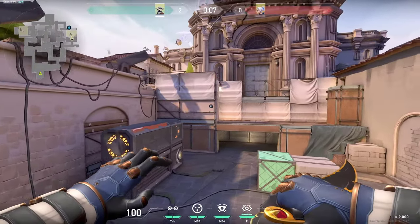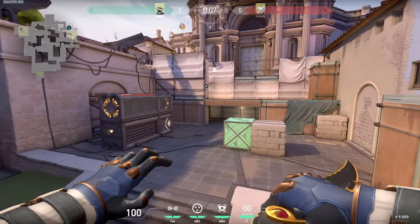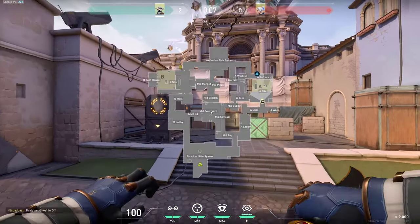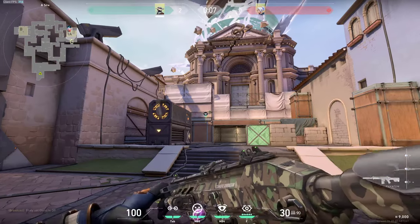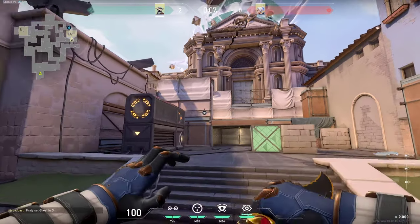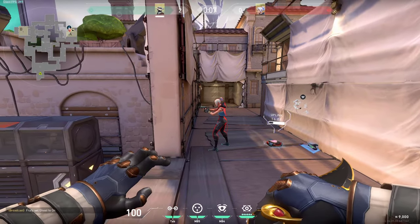Hey guys, in this video I will show you the best wallbang guide right here on Ascent. I will show you all the tips starting right here on A-Site, and you should know these and definitely do them in your game. Firstly, if there's anyone in heaven in this spot, you can wallbang him very simply. You can do it with Vandal or Phantom — just a medium penetration gun — and it's very easy to kill anyone behind this spot.